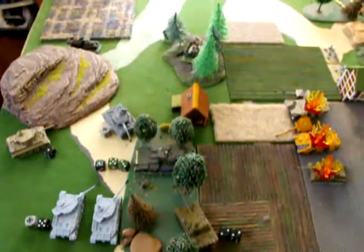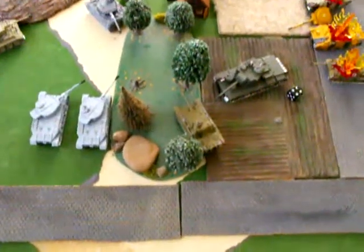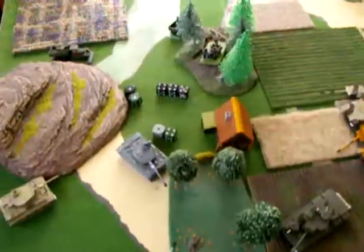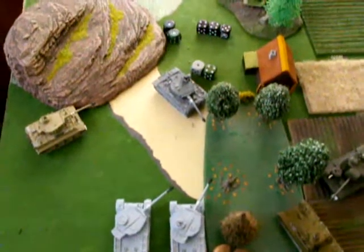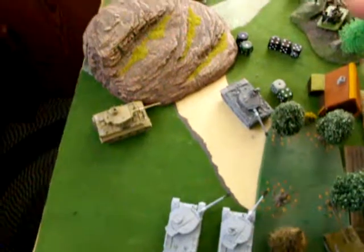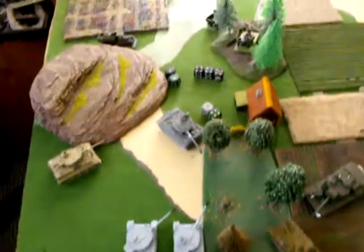Alright Russia, see what you can do. The big behemoth was able to move — I rolled a four, and that's good enough to move through difficult terrain. I lined up on the side of that Panther but it missed. The little 57mm anti-tank gun fired at that Tiger three times — all three hits. The Panther had a one, four, and five — the one is bad news. Then those two hits — I rolled a six and a one, which puts that Tiger as deceased.